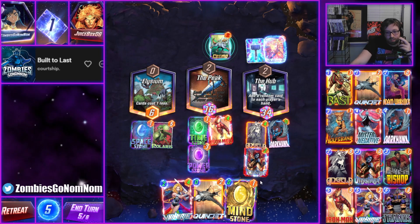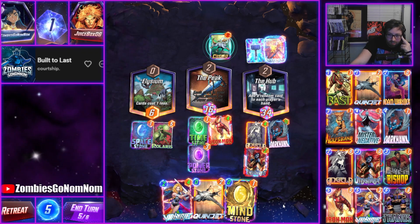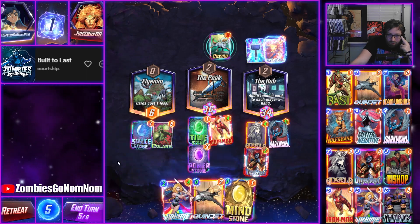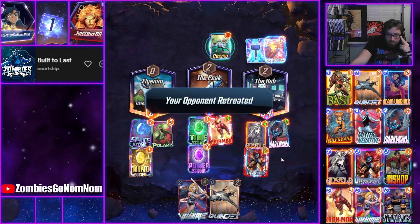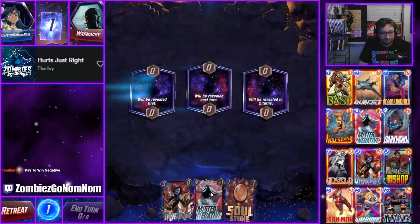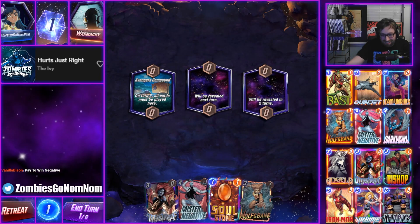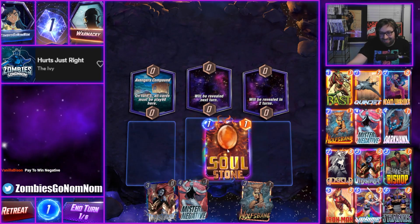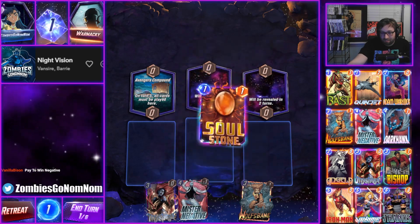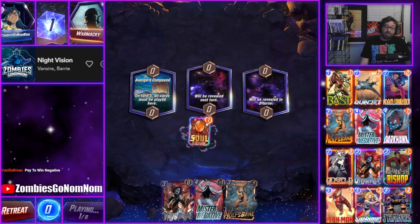Did we ever draw the stones out of our deck? Our board space is very limited. Yeah, I'm honestly surprised it took them that long to retreat. Yeah, pay-to-win Negative. People were already annoyed that Bast made Negative a lot better — now you need these other three. No, you don't need any of this — Bast is the only card that really gives Negative the boost, but Bast is real good. Kind of a crazy card.